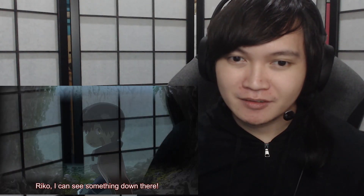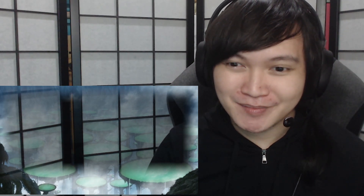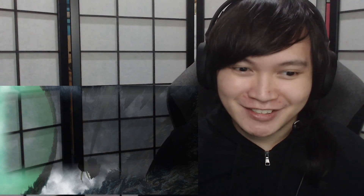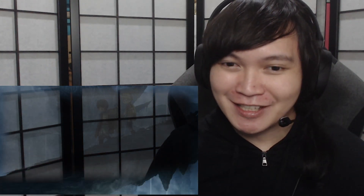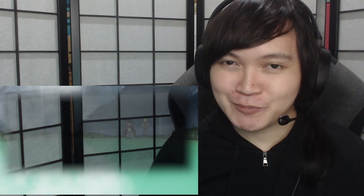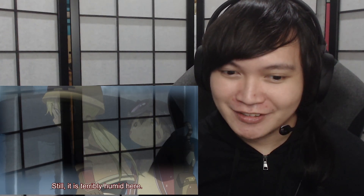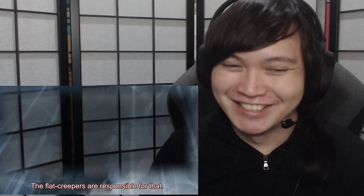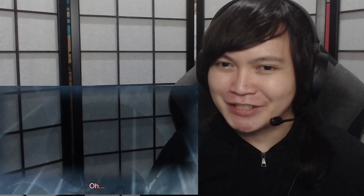Wow, that's really deep. Riko's so cute, casually cooking their dinner. Alright, so this is the hot springs. I like how the Abyss layout is — as I mentioned before, every layer feels like a different world. So this is a hot spring-themed layer. Are they gonna get boiled alive here? The Flat Creepers.